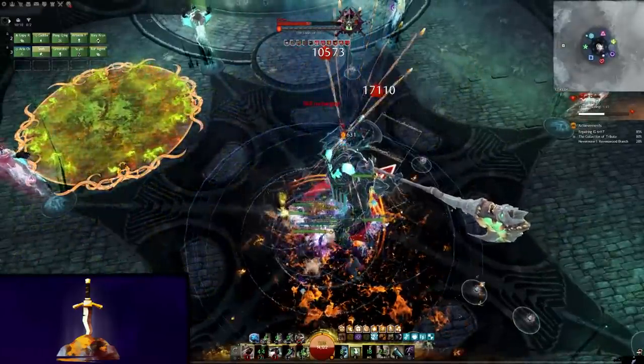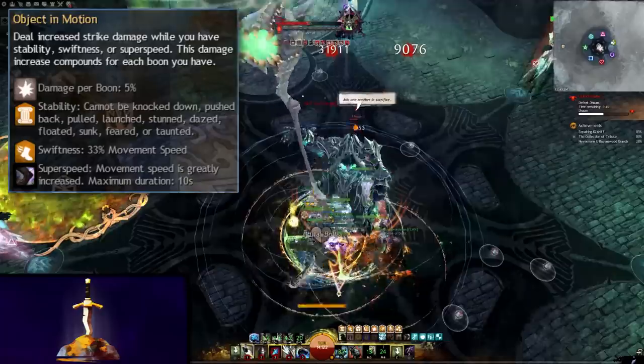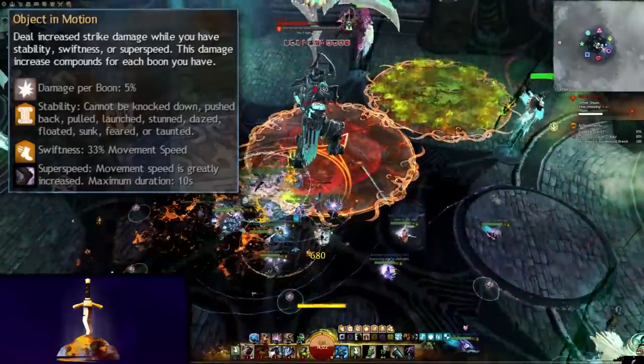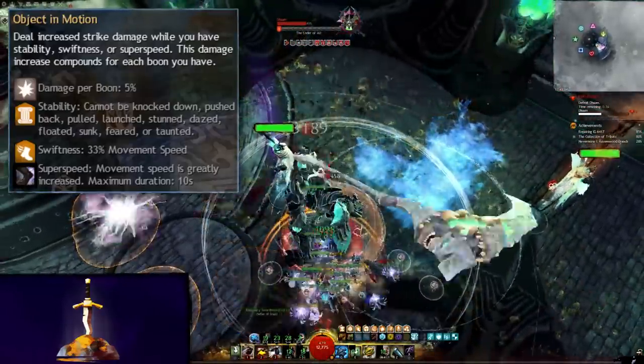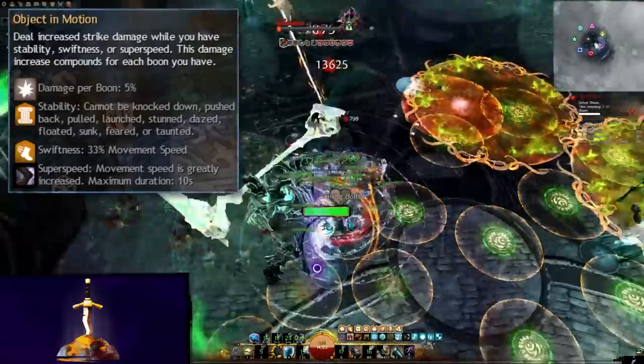The fun doesn't end there. Object in Motion is some free damage from things we have very often. Stability, swiftness, and superspeed will all grant an extra 5% damage. This will be 10% most of the time, but if you do happen to have high stability uptime, it's even better. To get the best value out of this, try to maintain as much superspeed as possible.